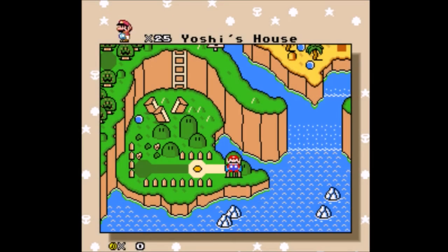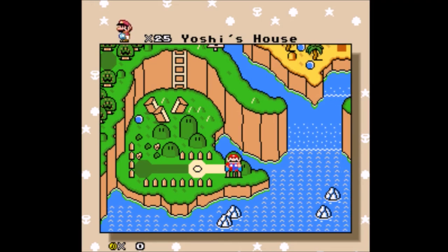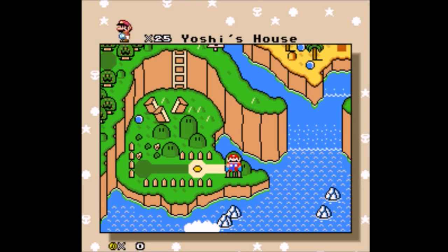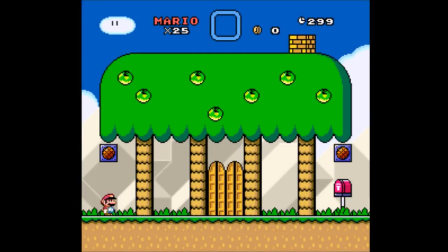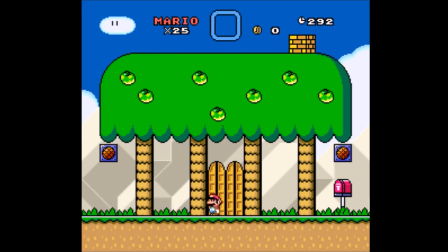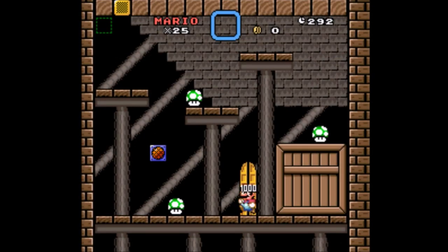We have an overworld with some cool music that I feel tempted to just sit here and listen to for a while, but I feel like I shouldn't do that right at the start of the LP. We've got 25 lives, which is somewhat less random than the number 12, which is what Jump gave us. You can press Select on the overworld to save your game — this is important, so don't forget about it.